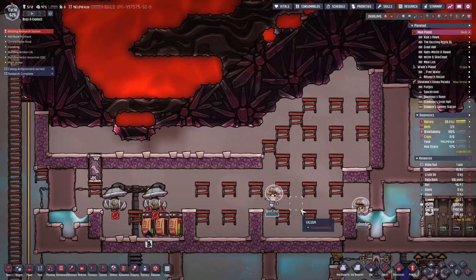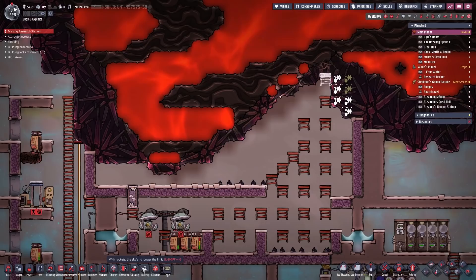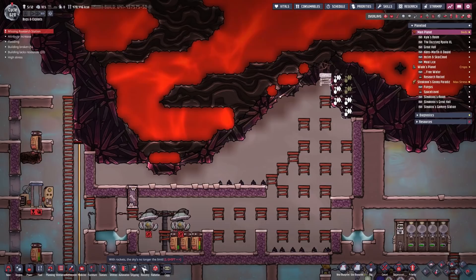Since holding the breath is not the most efficient way to build in a vacuum, I imported some atmosuits from the second planetoid. Now the dupes can start the dangerous task of digging through the magma right here. I skipped a little bit forward and let the duplicants dig as far as they could towards the magma. The reason for that is so we can start with our first exploit.